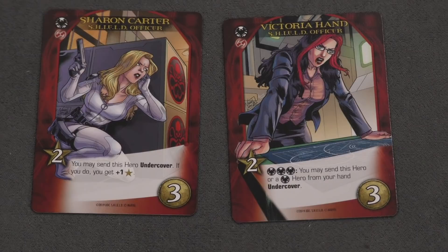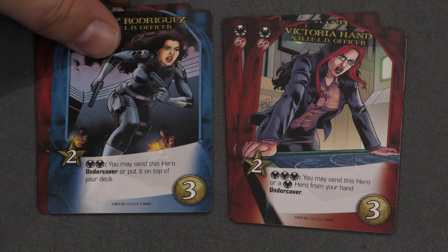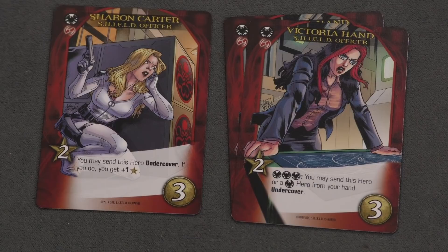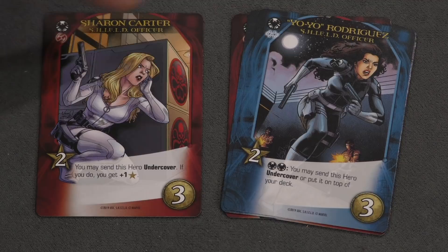The first thing, and in my opinion the coolest thing this expansion adds, is more Shield officers. You shuffle these with Maria Hill, who's the original Shield officer — you can pay three and get two. There are two copies of each different Shield officer, and they also cost three and usually provide two, but they do other things. One thing they do is let you send a hero undercover — you put them in your victory pile where they're worth a victory point, and more importantly they increase your Shield level, which matters as the game goes on.